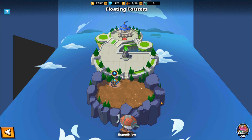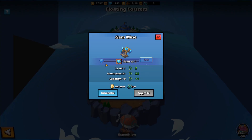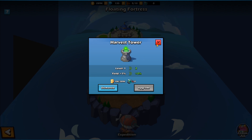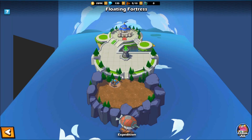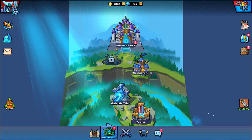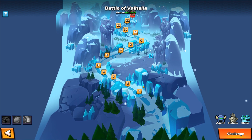The floating fortress is sort of like your passive currency increment. As you come in here you can get premium currency and increases to certain energies. You can upgrade your fortress — sort of like a little town hall — that you come back to every day and just collect resources. And the battle of Valhalla is a fun little game mode I just came into today.